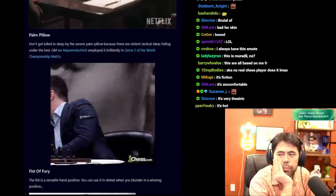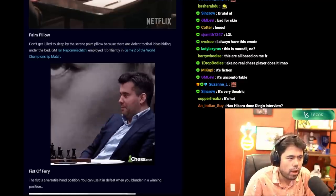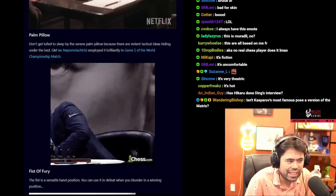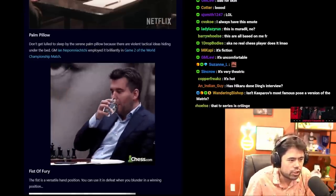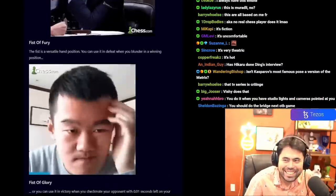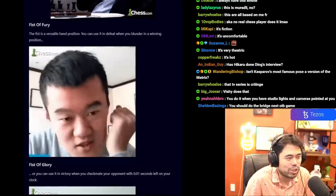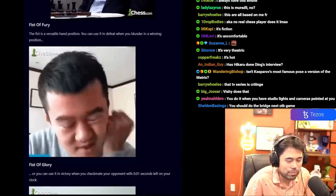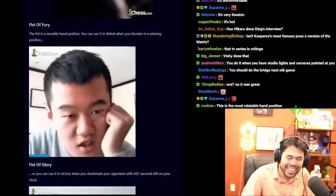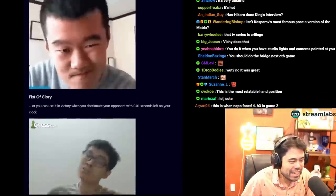The Palm Pillow is this — like I said, it makes sense. Don't get lulled to sleep by the serene palm pillow, because there are violent tactical ideas hiding under the bed. GM Nepomniachtchi employed it brilliantly in game two of the world championship match. Next, the Fist of Fury — I've never seen this one. It's a versatile hand position you can use when you blunder in a winning position.